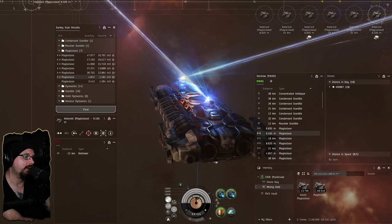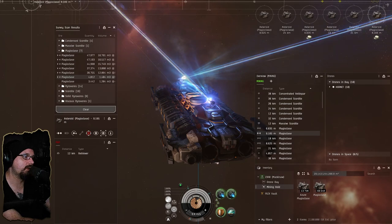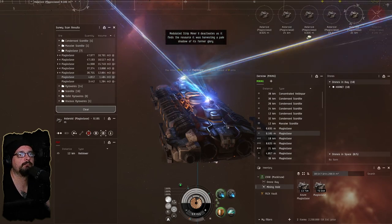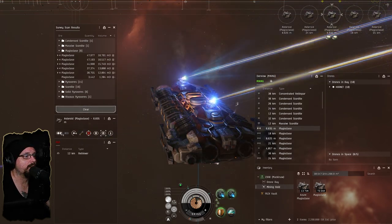I would say we'd build mining burst charges, but that requires ice products I'm pretty sure. The asteroid is depleted. I'm going to double up on this rock and get a little bit closer to it.